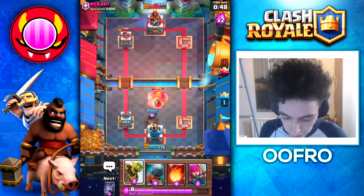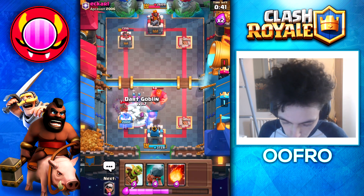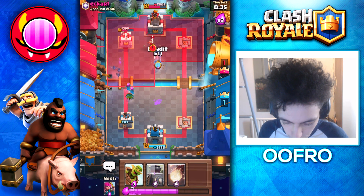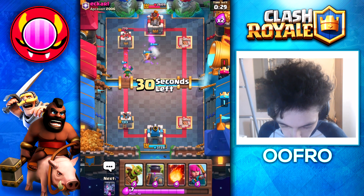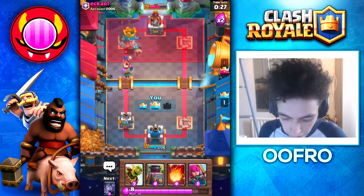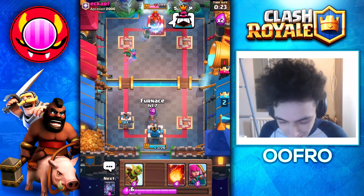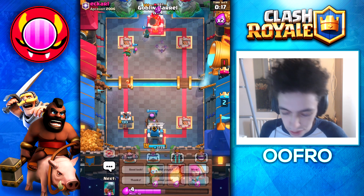He still has Freeze — don't freeze my Tower. Yeah, I knew he was going to do that. Barbarian in the middle. I defended with Bats. I want to take out those Princess Towers. Look at this Bandit go — I love seeing her dash. Now she's going to get that Witch, and now the Tower. What a savage. The Bandit is like one of the most fun cards to use. That's a good game.